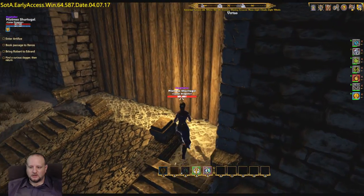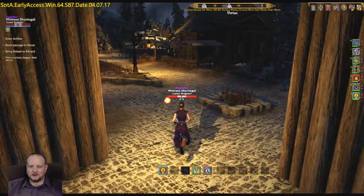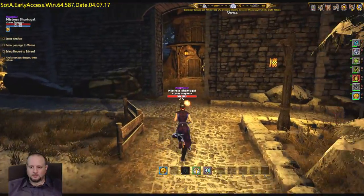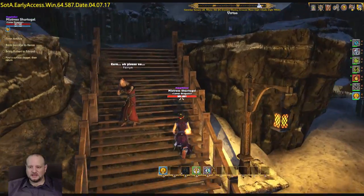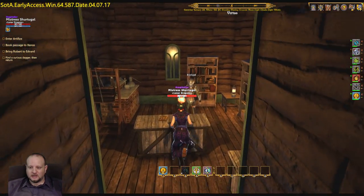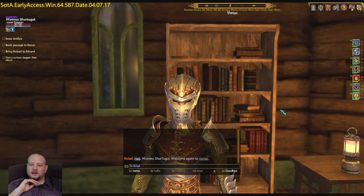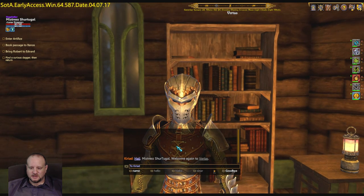We're going to continue on. Cover me, we're going in! Tallest hill, tallest building — that would be to the left. And here we are, there's the tallest building. Karad. This is the guy. Side note: this is about my third time going through Vertaz, because I keep recording it and discovering flaws in my recording. Hopefully this time around we'll be good to go. Yes, I've already spoken to this person, so they know who I am. Let's continue on from there.